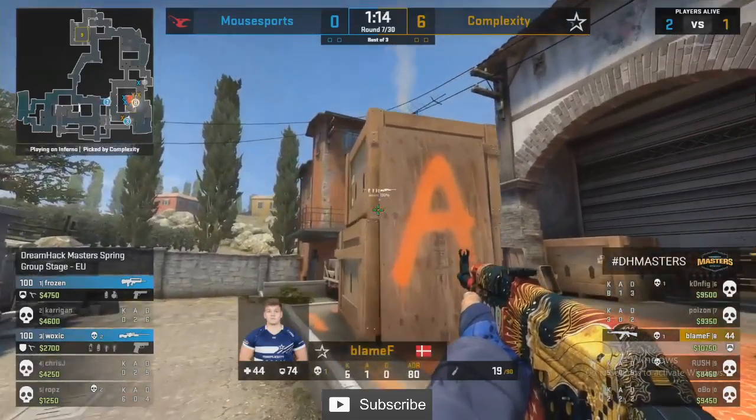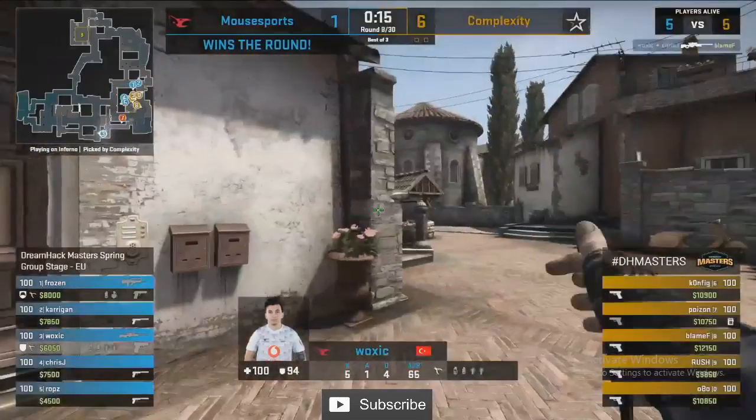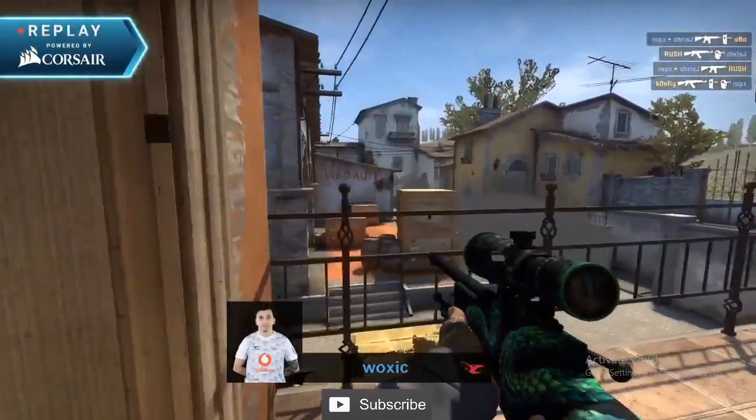Thankfully that kill from Woxic and the follow-up has now put it in their advantage, and Mouse Sports might be about to get their first round. Blame F in the clutch — not able to find Woxic up in the apartments. This fast apps play from the Turkish AWPer has yielded some results for Mouse Sports — he puts that first round up on the board.